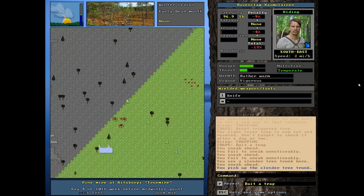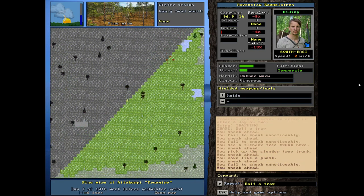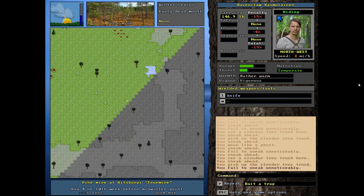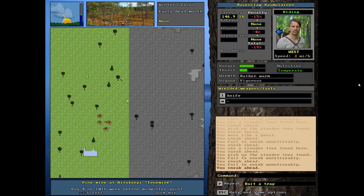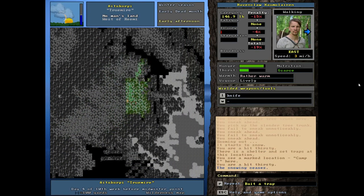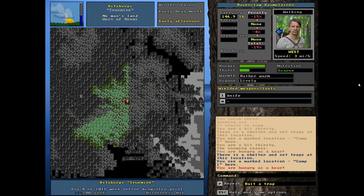I'm going to zoom out - I like to play mostly zoomed out - and pick up this stick too. I'm starting to get concerned because there's snow on the ground right now. We're still warm enough to travel with the meager clothing I've got on, but it's going to get to a point soon where we can't. Some of these traps might be a little too far, but we can always make more lever traps - that's not the end of the world.